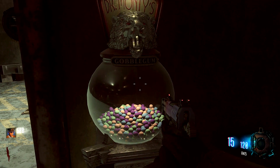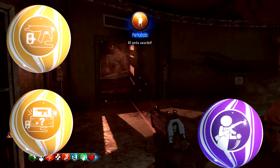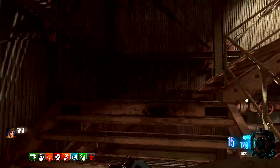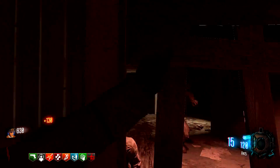So for your Gobblegum, before we get into this, you're going to want to make sure that you have a Bullet Boost, a Wallpower, a Crate Power, a Perkaholic, and Alchemical Antithesis. These are the Gobblegums you're going to want to run for this strategy. I'll upload more strategies that don't involve Gobblegum in the future.